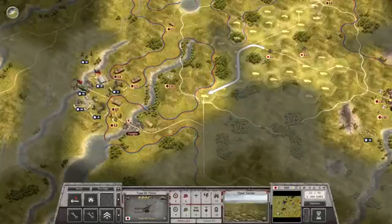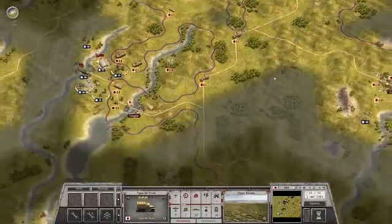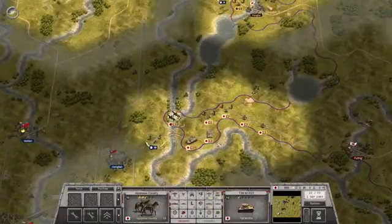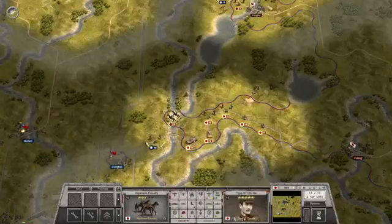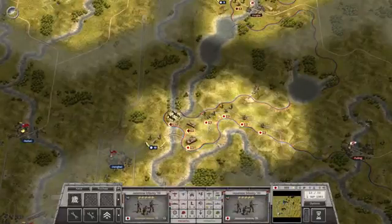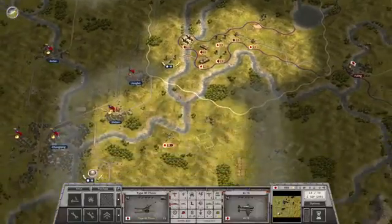Let's get the artillery down here — this is where we'll need it. Then in the south, start moving around this guy, and I will attack next turn. I have a recon plane down here as well.